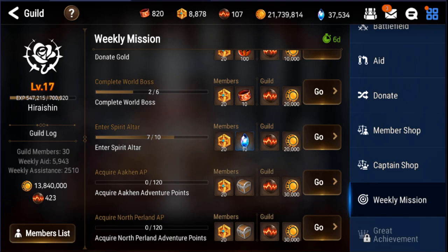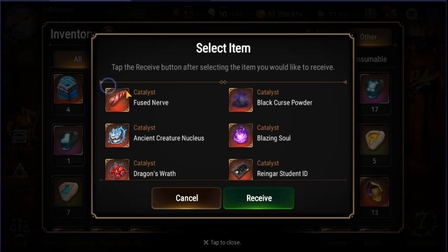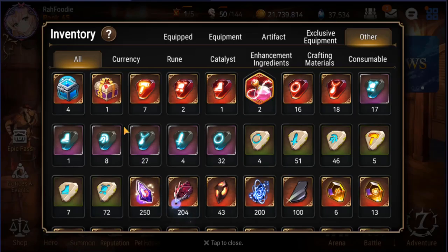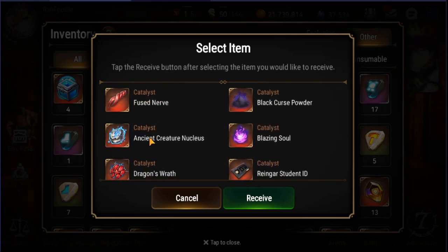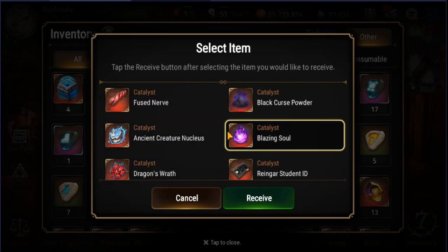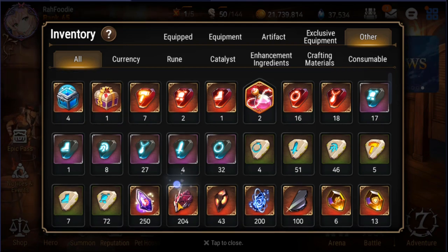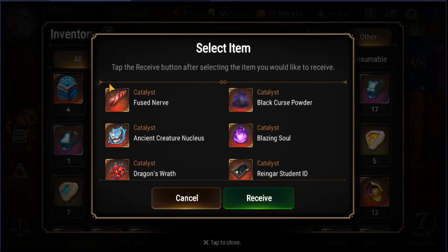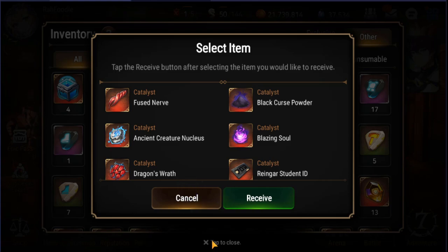The fifth method is the weekly Automaton Tower — they give out catalyst gift boxes as rewards. I usually save them up, so if I'm leveling a character for their sixth awakening and I'm short on something like a Blazing Soul, I can quickly cash one out and get that done. I keep these on standby. I've already used my other catalyst boxes — same scenario where I needed them to complete an awakening.